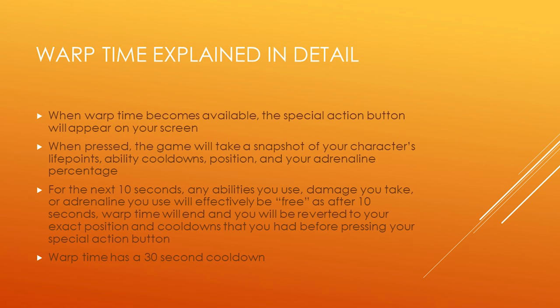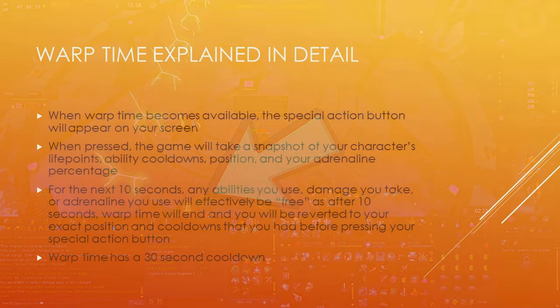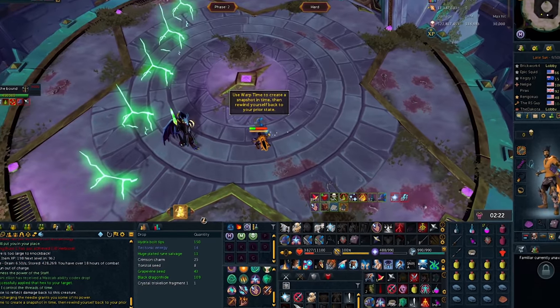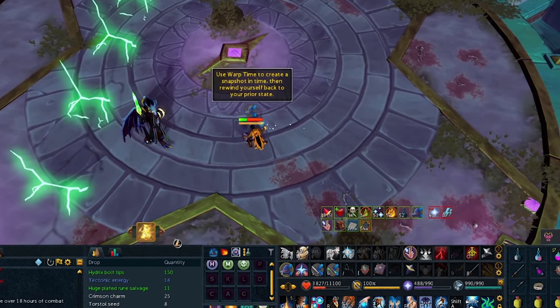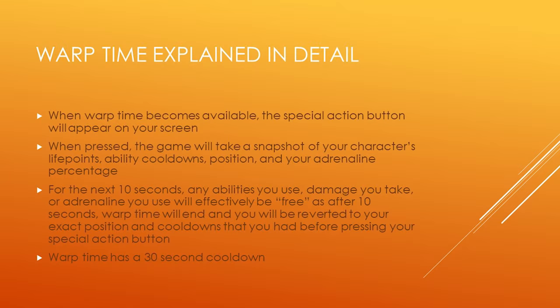When Warp Time becomes available at the start of phase 2, the special action button will appear on screen. When pressed, the game takes a snapshot of your character's life points, ability cooldowns, position, and adrenaline. For the next 10 seconds, any abilities you use, damage you take, and adrenaline you spend are effectively free — after 10 seconds, Warp Time ends and you're reverted back to your exact position and cooldowns from before pressing it. Warp Time has a 30-second cooldown and should be used as often as possible.